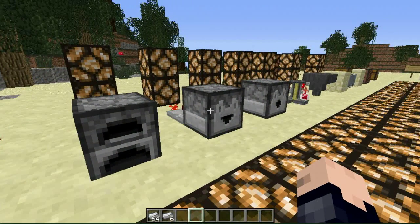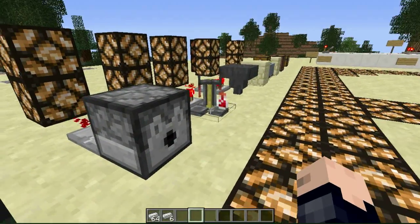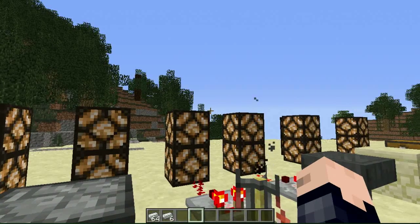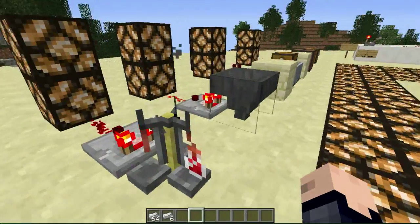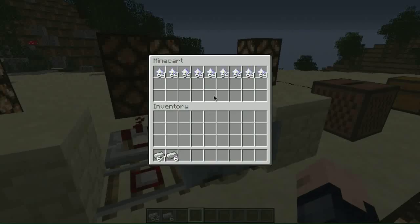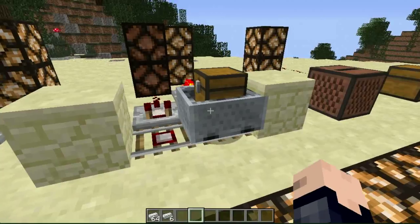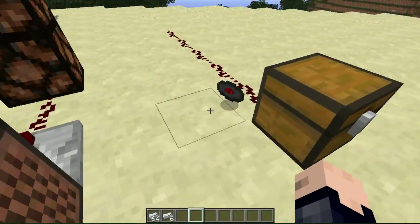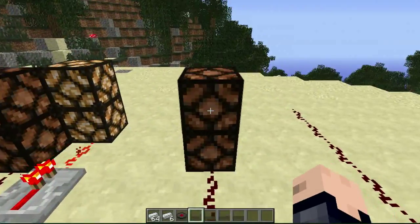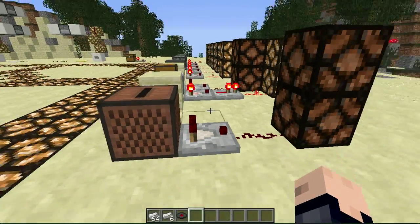We have splash potions in the dropper and dispenser. Also, the brewing stand has an inventory. You can tell the comparator is working because of the Redstone lamps that are powered on behind them. Next is the item hopper. Also, these detector rails will detect the amount of items in the chest that it is laying on top of — very useful. Next is this jukebox; I don't want music to play so I'm not going to put the disc in. Those are the items that the comparator can be added to in order to get this analog function.